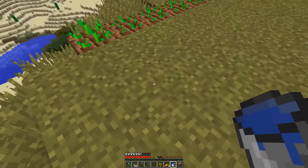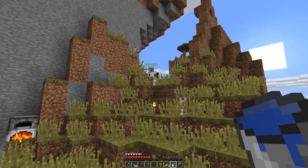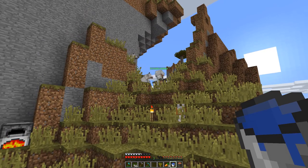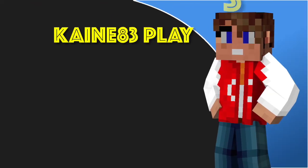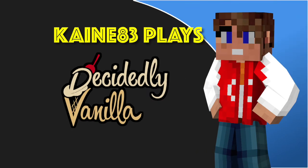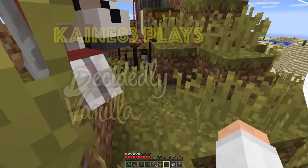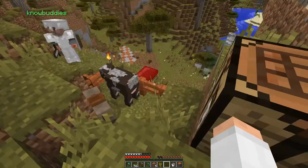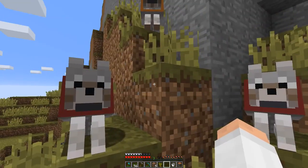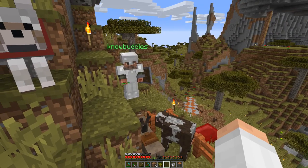What a beautiful day here on Decidedly Vanilla. What the heck, I got a squatter! There's a cow next to Donkey. I thought I'd keep him since I'm gonna be needing leather and stuff. There's a cow farm on the other side of the hill, and Jefferson has one over there too. I should give you a tour.